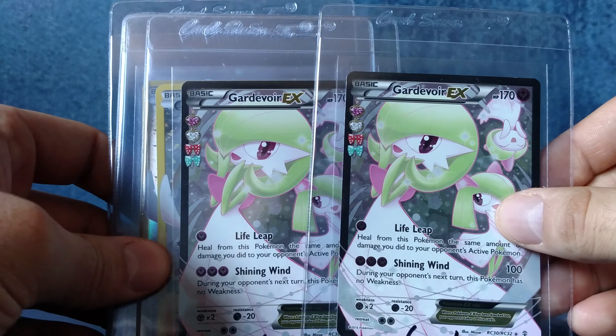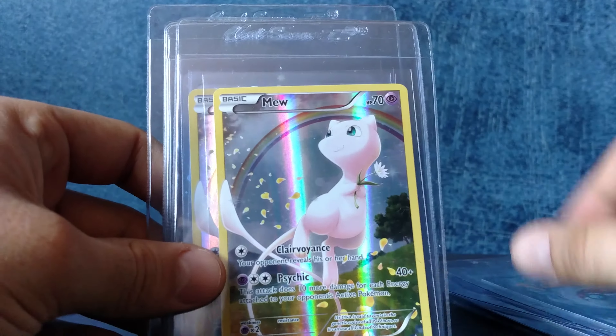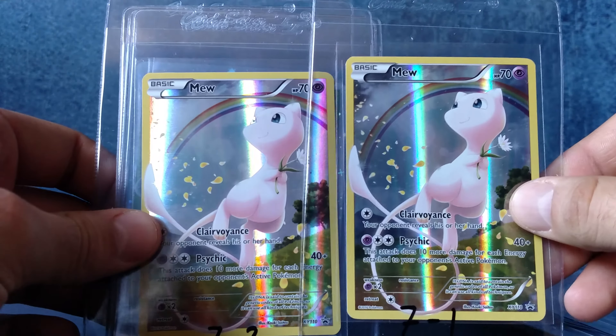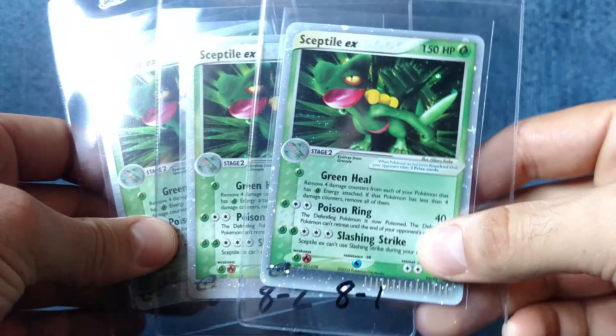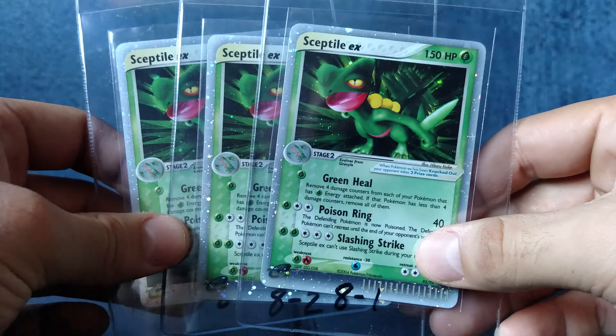Got Gardevoir, two of those. These right here — I think at the end of the month I'll probably buy a few more of these in the Celebes. This right here, I got three of the Sceptiles from Team Magma vs. Aqua, because I was looking for the card in a 10, until I finally got it in a trade.